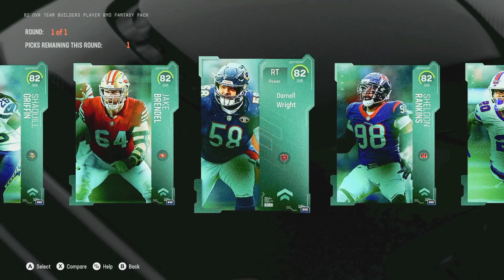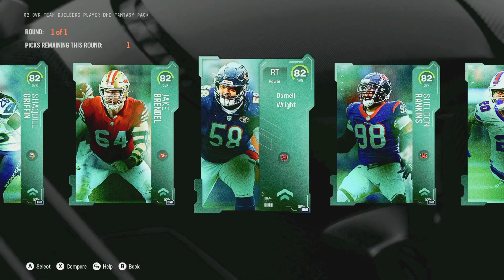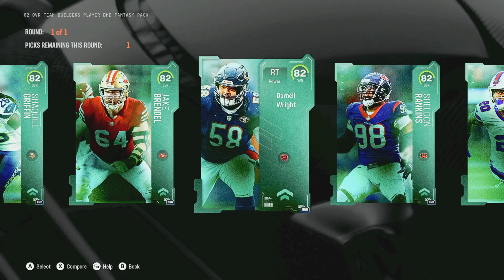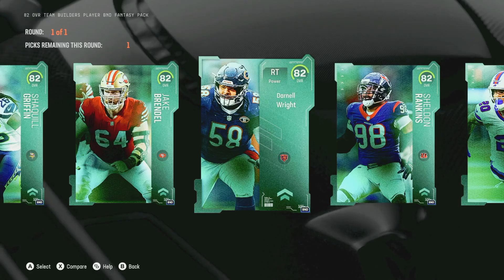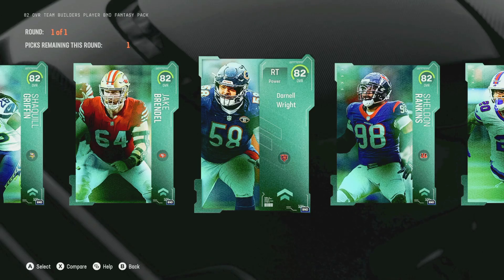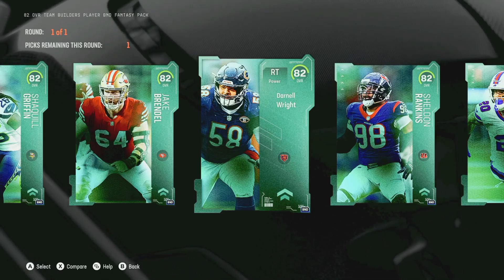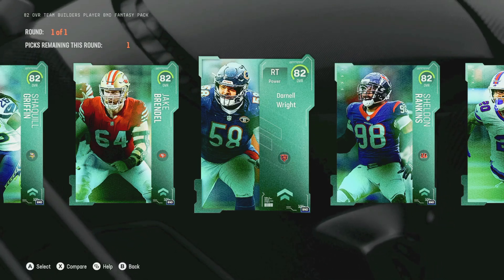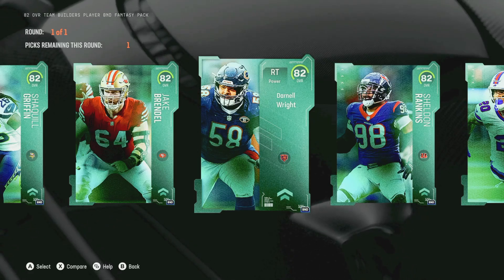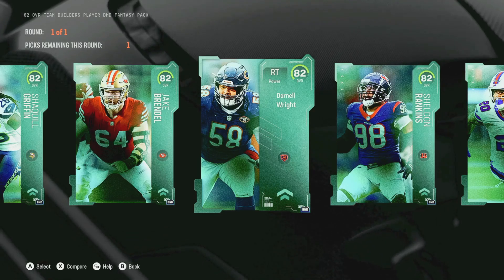Is there any tight ends? There's one tight end, which is the Bucks tight end — he has 79 speed, I'm not interested in that. So let me do something real fast, I'm just looking on mutt.gg to get a generalized look. Yeah, there's only one tight end — why is there only one tight end? The cornerbacks we have are Shaq Griffin, Troy Hill, and Benjamin St. Juice. Shaq Griffin has 84 speed and Troy Hill has 83 speed.